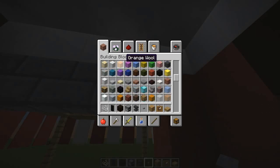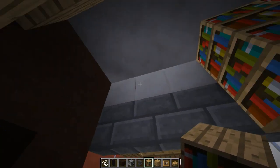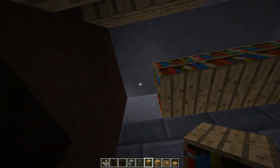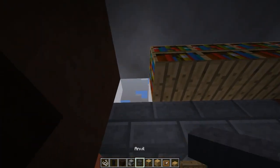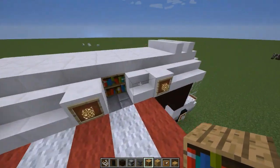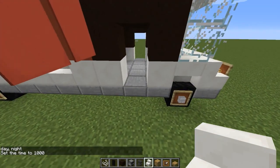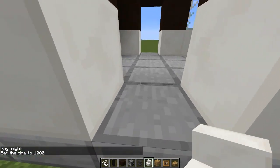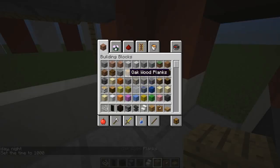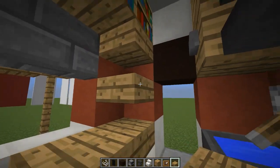Take some bookshelves and put these all along here. There we go — let's change the time real quick. Get back in there. Now put down two slabs and then a slab right there and a slab right there — it's kind of like some shelves. Then put down another chest right there.